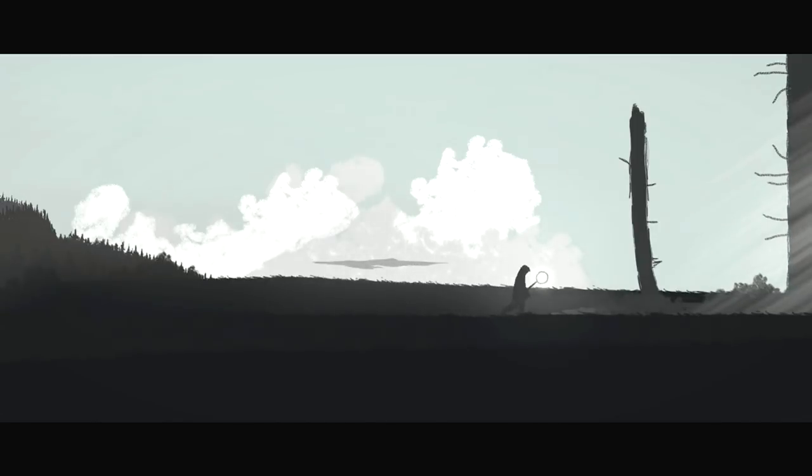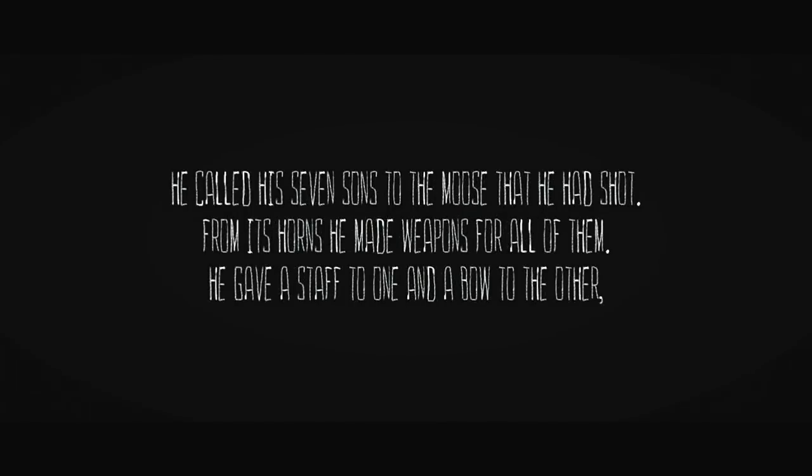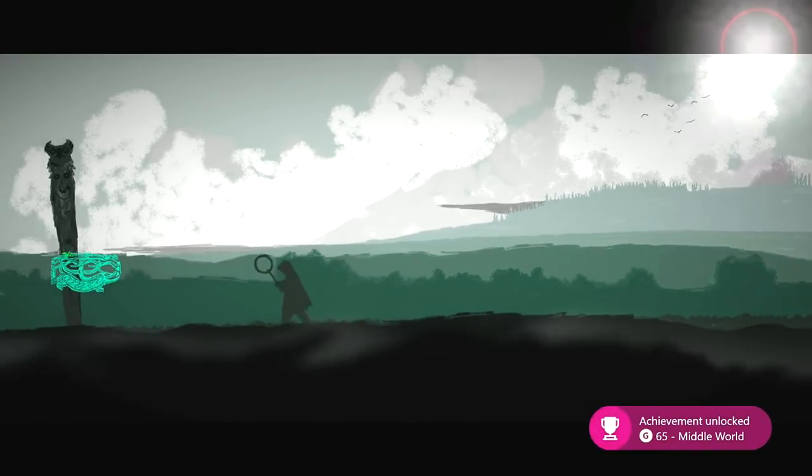Once you reach the light, it will trigger a change of scene. You will unlock an achievement or trophy for progress through the game, and you can also unlock an artifact. As soon as we gain control of our character, achievement or trophy for progress — walk to the left and get artifact number 42 of 52.